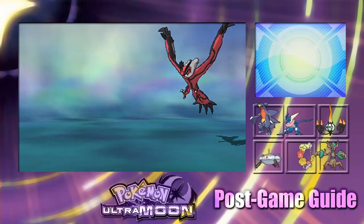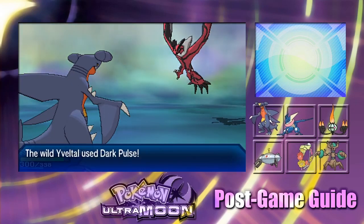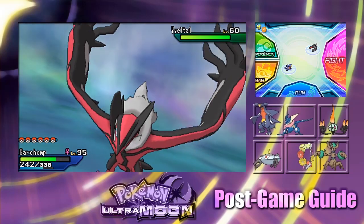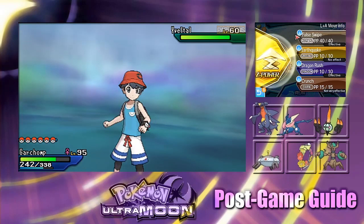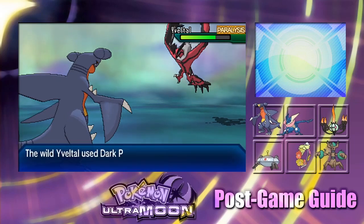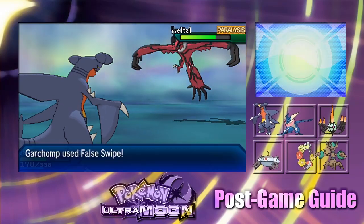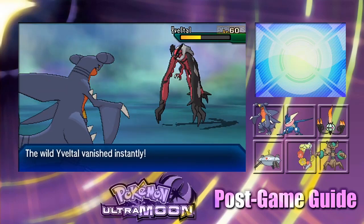We're going to bring back Magnezone because Yveltal's Electric moves would probably knock it out — that's why we have False Swipe. Let's use False Swipe on it. One False Swipe does about a quarter of its health. Yveltal is also dealing decent damage back to us, so we might need to throw some potions. I'll meet you back when we're done with the last False Swipe.